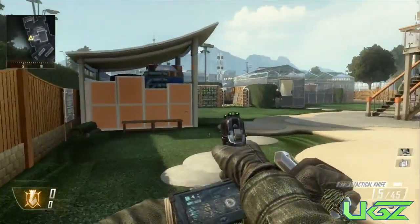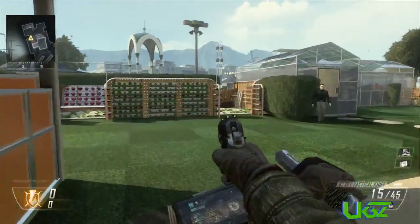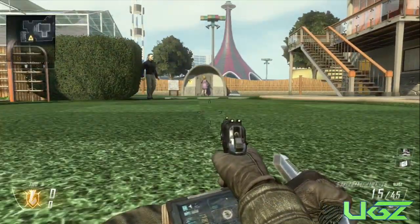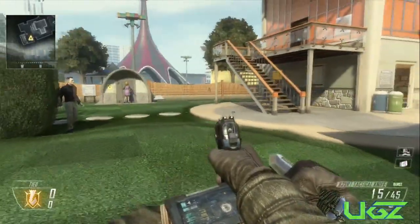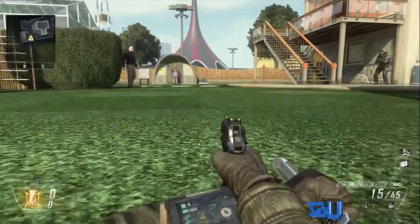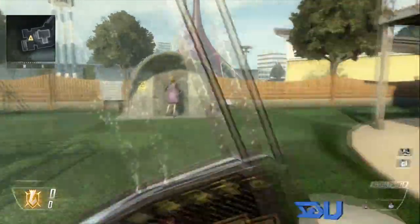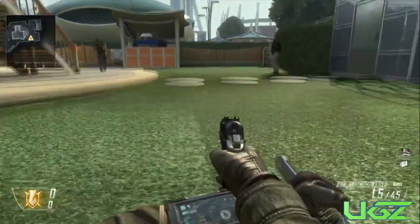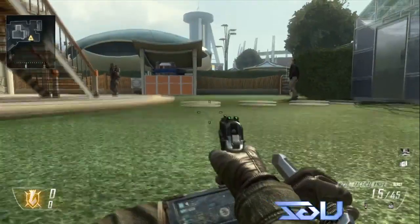Hey, what's up guys, it is United here and in this video I'm showing you a cool animation glitch on how to make your assault shield fly above your head. What you're gonna have to do first of all is just make sure you set up a class with your primary weapon the assault shield, and then a secondary weapon. I would advise the secondary weapon to be a pistol because it is a lot faster to switch weapons with. A recommended perk is fast hands because it'll make this glitch a lot easier.